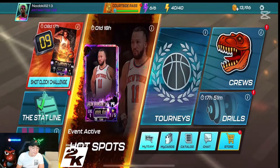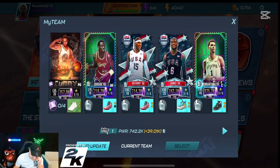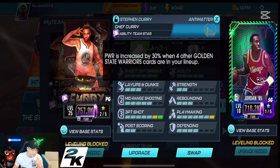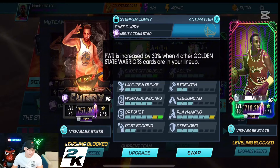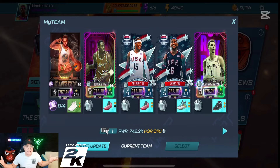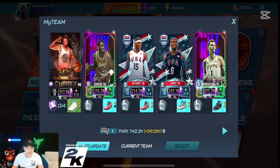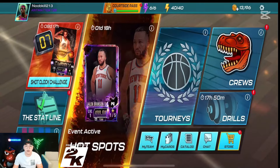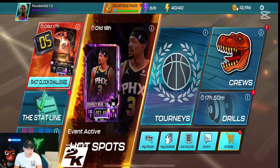I'm really happy with this card. We have him on the team and today we're just gonna get gameplay with him instead of just showing me doing the challenge. He has the team star — power is increased when you have four other Golden State Warrior players on your lineup. We don't have four other Warriors players but our full team is Antimatter now. He's only ranked two right now, but we're gonna have some fun. We're jumping into the new hot spots event.